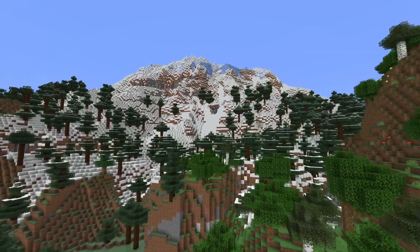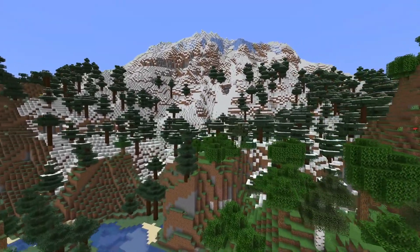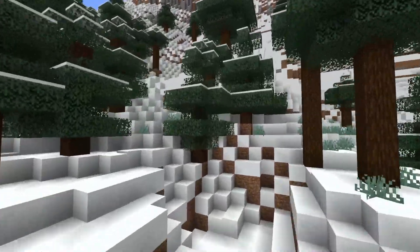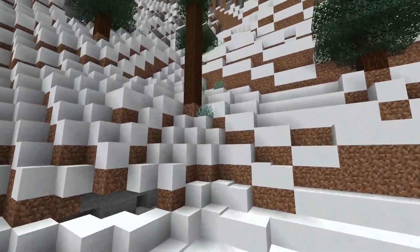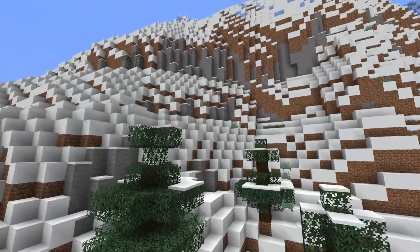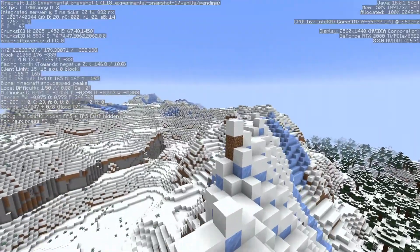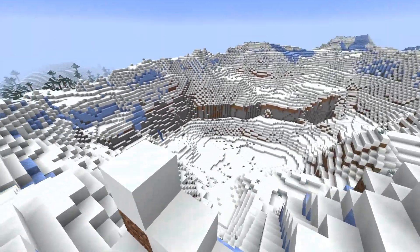Here we've got a pretty good example of a really tall mountain — it's also quite steep. You can follow the terrain and find a path to get up here; you can usually always jump up a block, so it is definitely doable. This is Y174 — I've even seen higher. Check out the middle — there's quite a mountain ridge here.